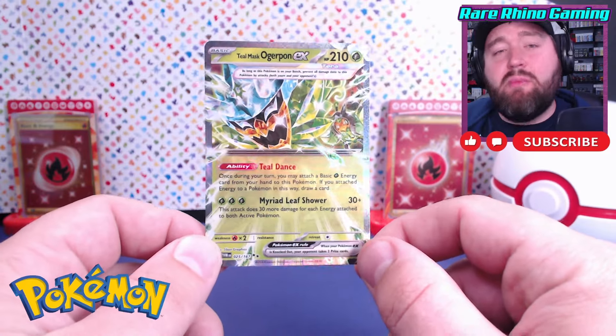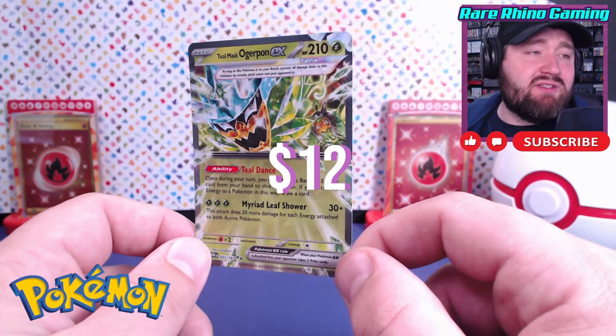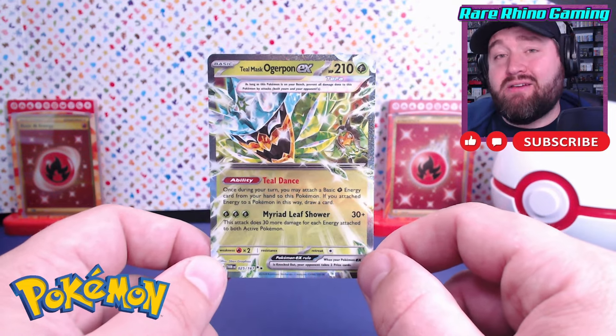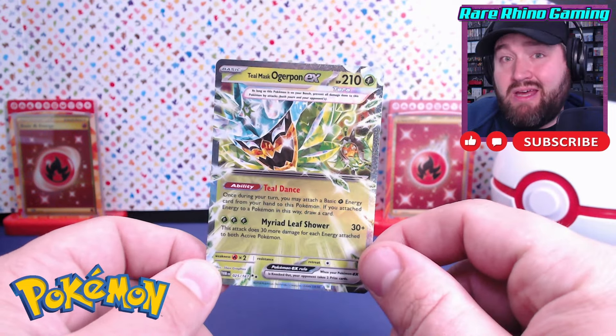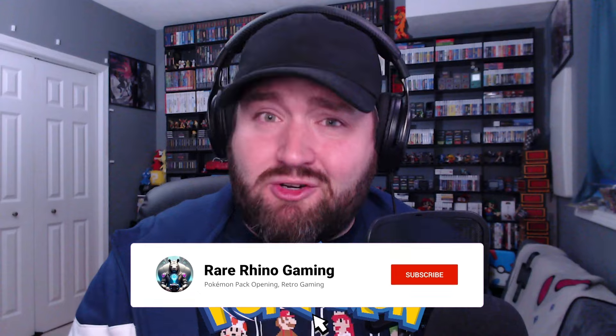The hit of the video: Teal Mask Ogerpon EX at over $12, which kicks the pants off the one dollar I got out of the Jirachi Box. But hey, I got a really cool promo and had some fun. That'll do it for today's video — I hope you enjoyed it. Don't forget to leave a like and drop a comment down below. Let me know what you think of the Jirachi Box — is it surprising that it finally came to the United States after over a year of waiting? If you're not a subscriber, please consider doing so. You could also leave a super thanks in the comments or consider joining the Rhino Crew. I hope you all have a wonderful rest of your day — Rhino out.